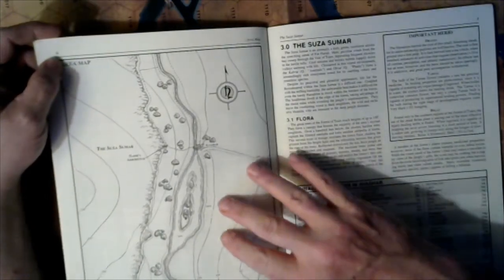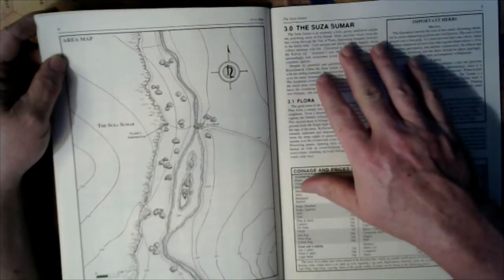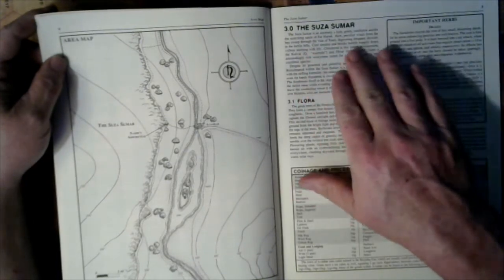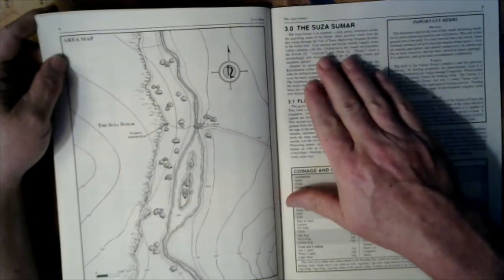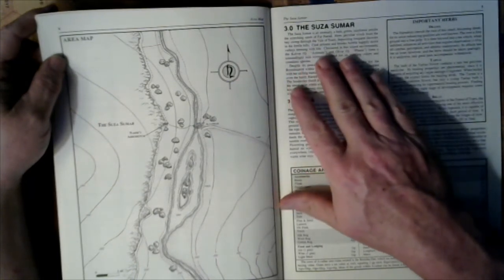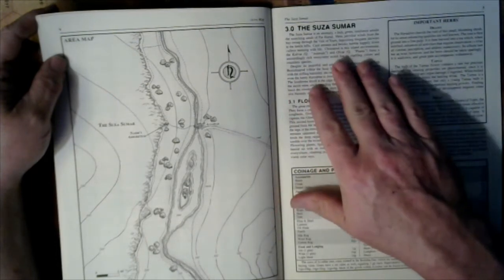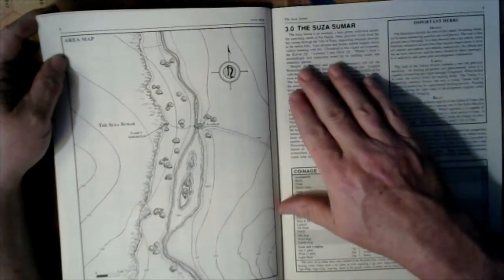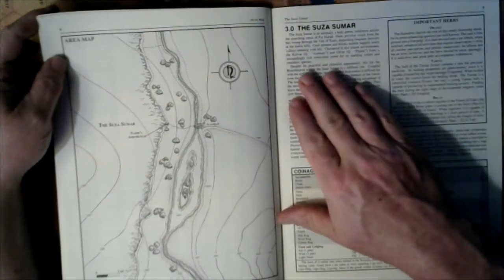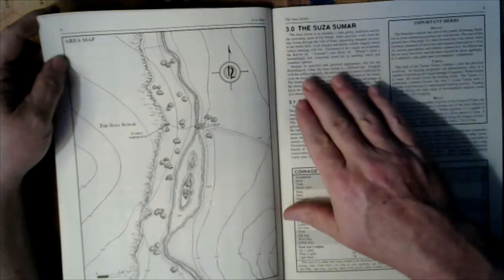A little map of the area. Suza Sumar is an anomaly — a lush green rainforest amidst the scorching lands of Far Harod. Here, particular winds from the Fertile Hills Bay sweep through the Veil of Tears, depositing frequent showers. Cool streams and brooks bubble happily down the valley, teeming with life. The Calvar — the animals — and the Ovar — the plants — form an astonishingly rich ecosystem, noted for its startling colors and countless species.